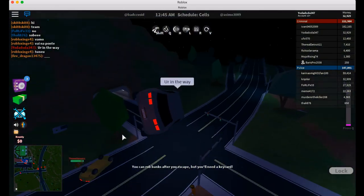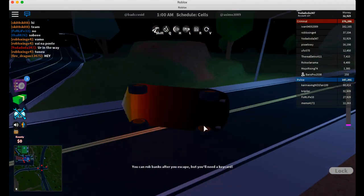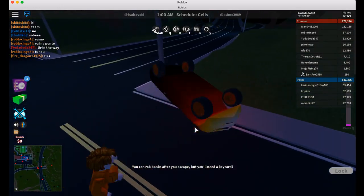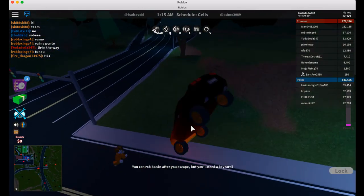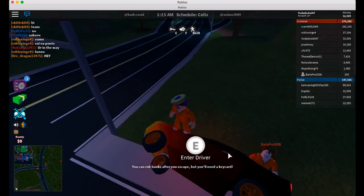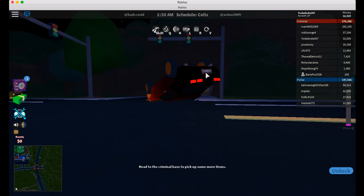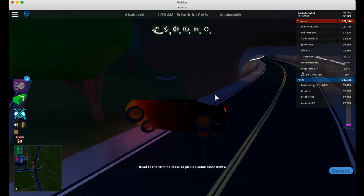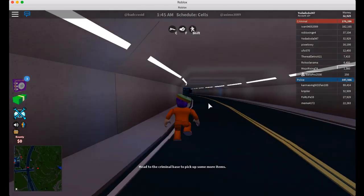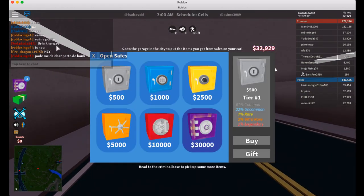Whoa, that was weird. What is wrong with this car? Could you just let me drive? I'm going to re-enter it. Ignore my license plate. This car, I just can't deal with it. So I'm just going to walk there. I'll open up some crates — your safes, whatever you want to call them — for you guys.